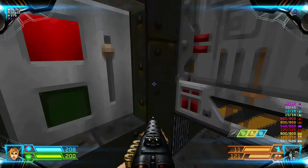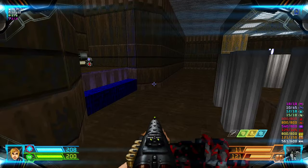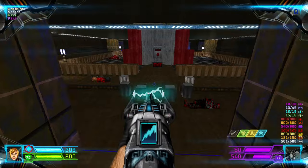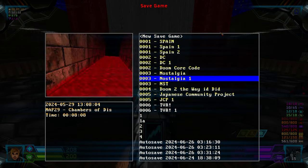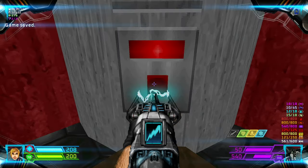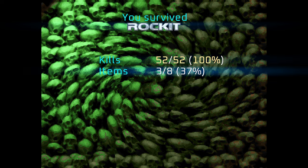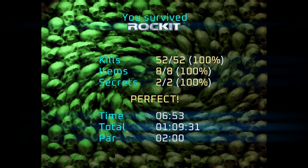This blue wall will take you back outside. Do the thing again — flip the switches to open the doors, flip this switch to lower the bars, and we're done. Let's get out of here. That's MAP-8 Rocket. I will see you on MAP-9.